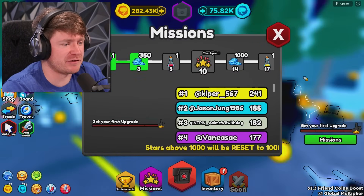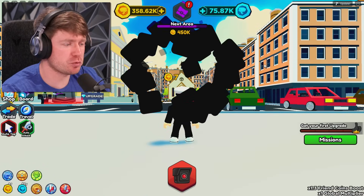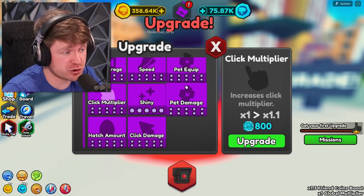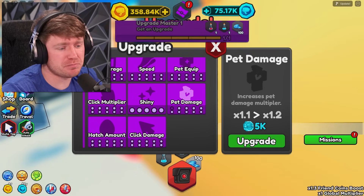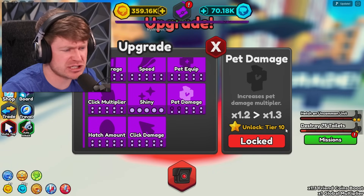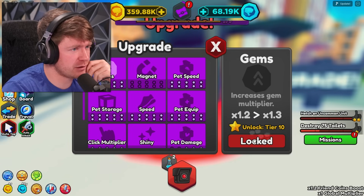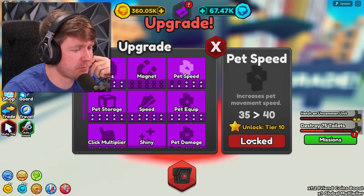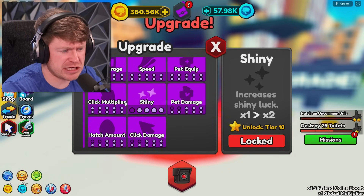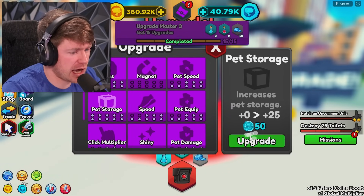When you upgrade, look at TV Woman — she comes in and teleports. Now let's do our first upgrade. We have 75,000 of these coins so we might as well increase the pet damage a little bit — we can do it two times. Now we need to unlock tier 10 — I don't know what that means yet. We're also going to increase the shiny chance, increase the gym, and increase the pet speed. I'm going to increase everything until I can, because it keeps saying next unlock at tier 10. Then we'll make our way.